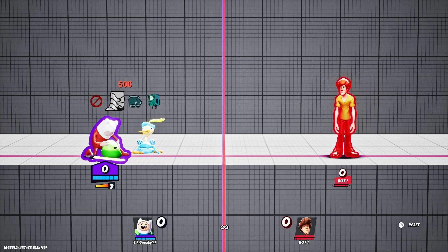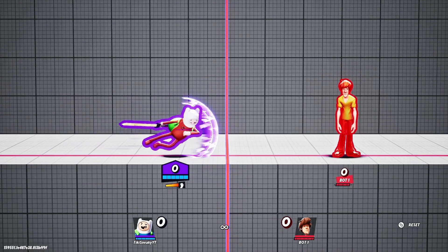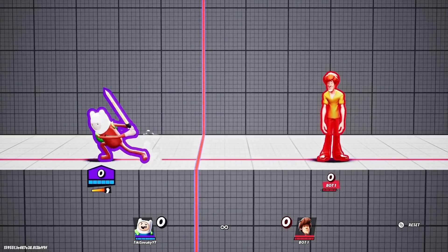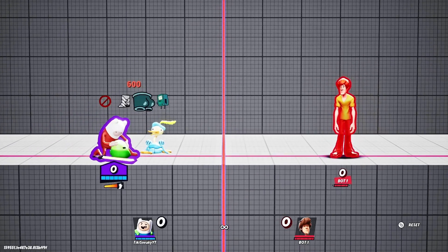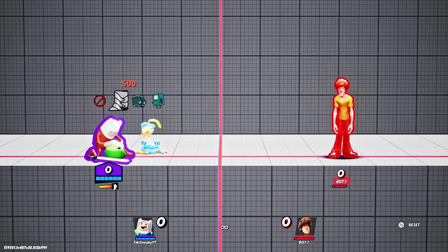Second best would probably be speed boost - I would use this if you feel like you're not doing well against someone who's faster than you. Armor buttons is just okay; you can use it for characters like Raindog. Make sure you choose your shop wisely.